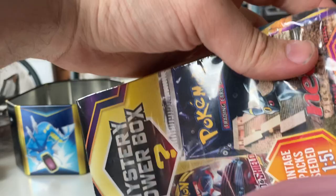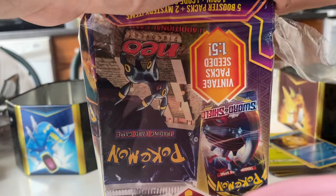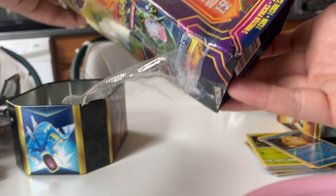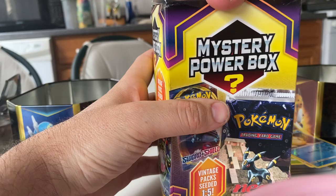I'd love to get one of the old Neo sets or anything from that era — that would be awesome. But again, I'm not really expecting anything. These come with five booster packs, two mystery items, one code card, and a coin. Let's open this up. You can get these from Walmart. Let's see what's inside.